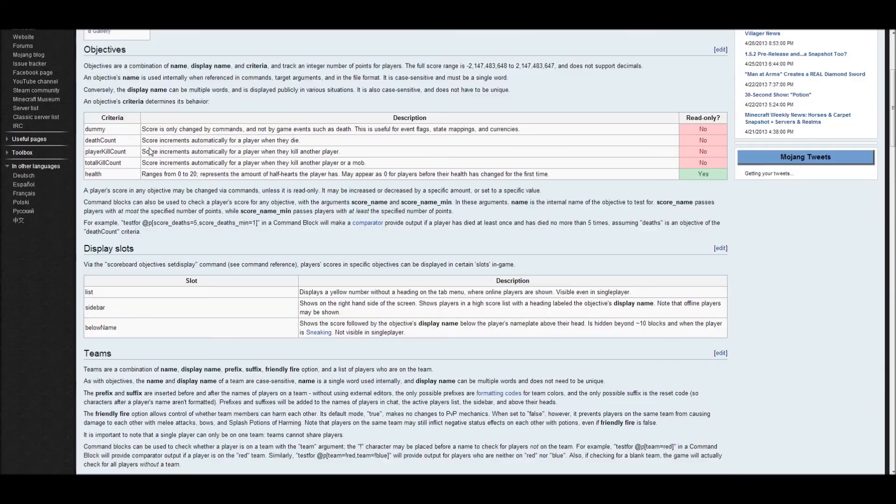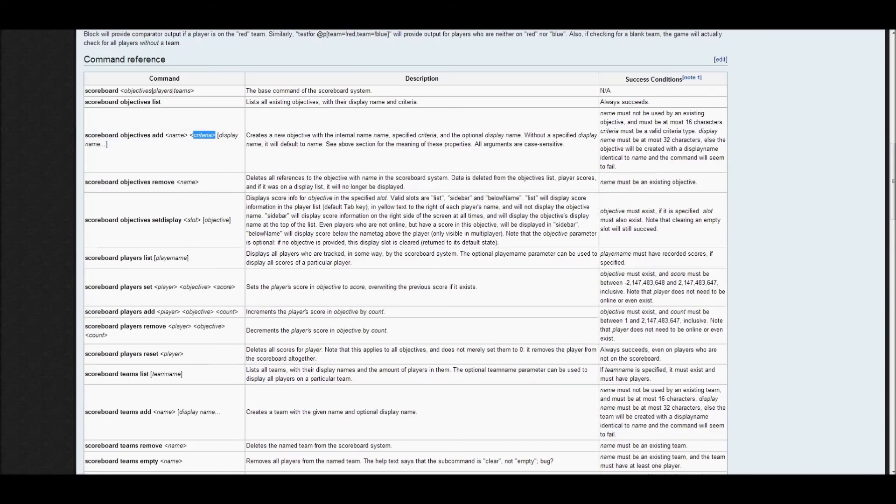Here, if you create a new objective with the internal name — meaning only you see it — and the optional display name, as I said it's optional. If you don't type a display name it will use this name as the display name. So the display name itself isn't optional, but you don't need to specify it if you don't want to.